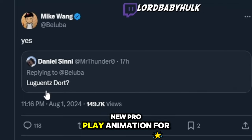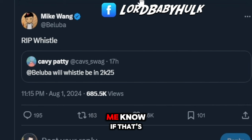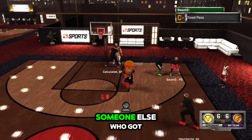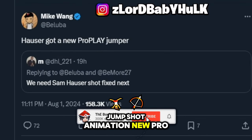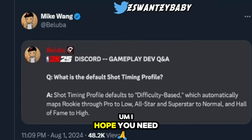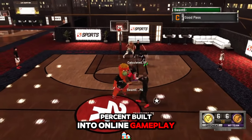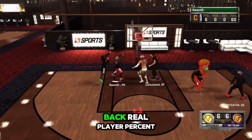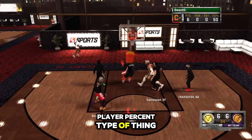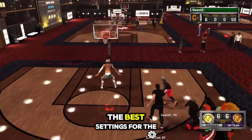They say the same thing every year — a new pro play animation for various players. Whistle's gone now — let me know if that's an L or W, so all that foul cheese is gonna be nerfed. These shot timing profiles — I hope you need catches on it — it's basically real player percent built into online gameplay. Even though they brought back real player percent which you can't use online, this seems like a real player percent type of thing. It's gonna be interesting how it's used in 2K25 — I'm gonna give y'all the best settings for the jump shot.